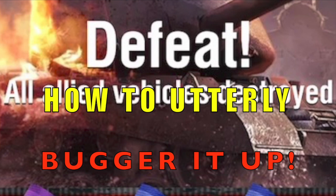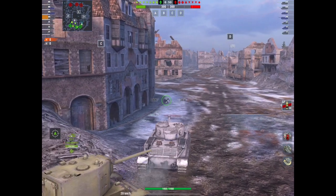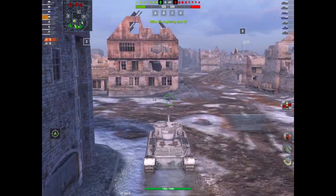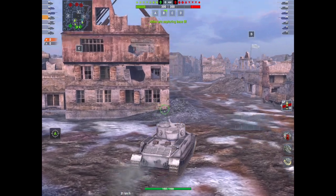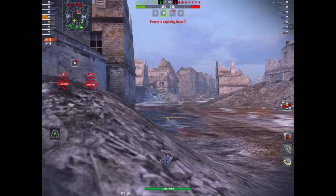Hello again everybody and welcome back to Fujitsplits. This is another special video on how to utterly bugger it up. We've all been there - we've all had games where we've dropped clangers, acted like complete buffoons, morons, muppets, spanners, noobs - whatever you want to call yourself. This is me rolling out in a Tiger P during a live stream on the NA server, I think it was yesterday or the day before.